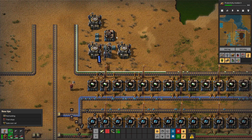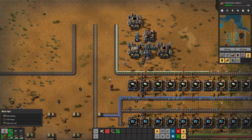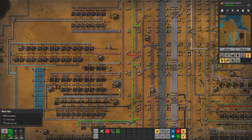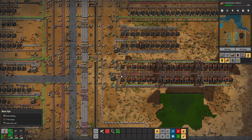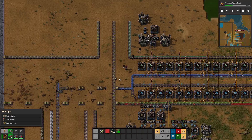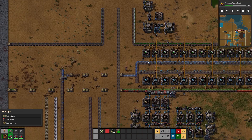I don't need to set up any outputs or inserters to put into it just yet since we don't even have the recipe unlocked. What I need to do is figure out our steel issue. And all of a sudden our copper is an issue again - that's because we're eating through so many circuits. It's a never-ending rabbit hole of finding the next problem.